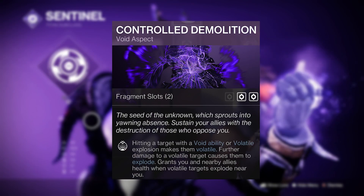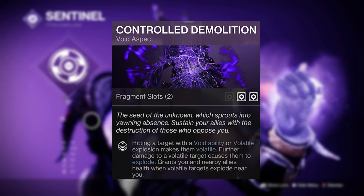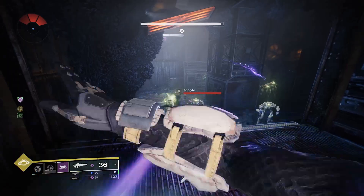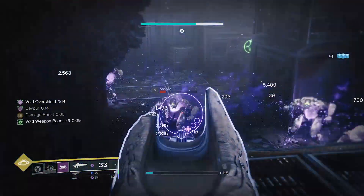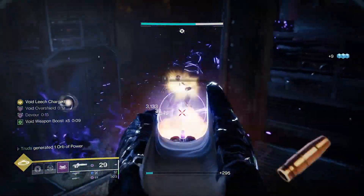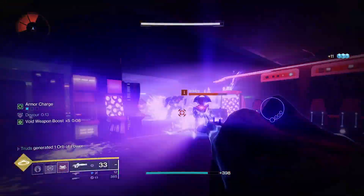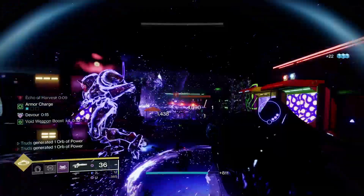Now for the void trifecta. Controlled Demolition will make a target volatile on hitting them with a void ability or volatile explosion. Volatile targets take further damage over time and explode when defeated. All of this volatility and weakening is great, but you're relying on saving your grenade for that opportune moment.